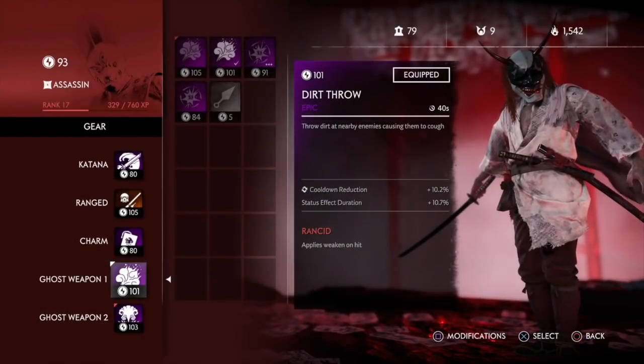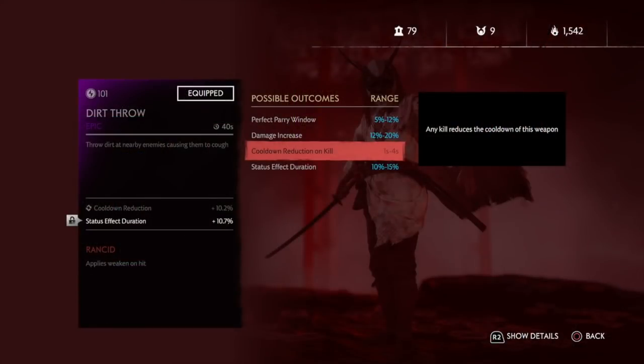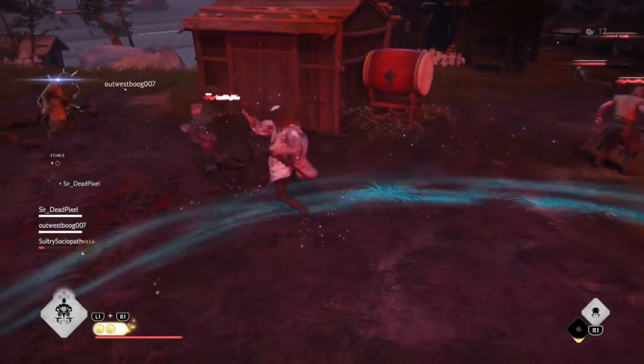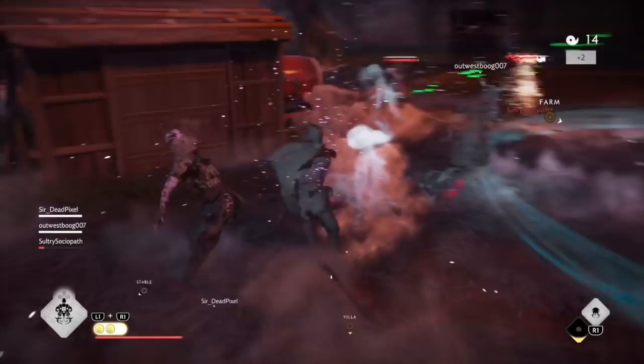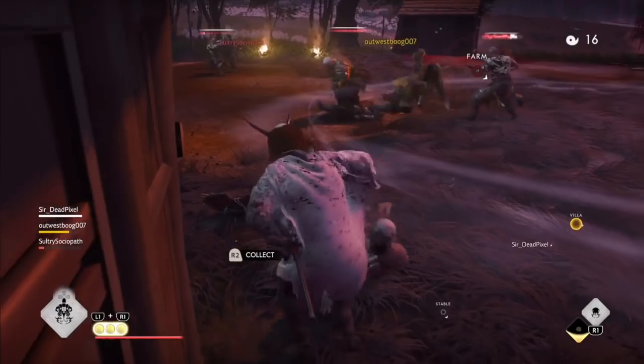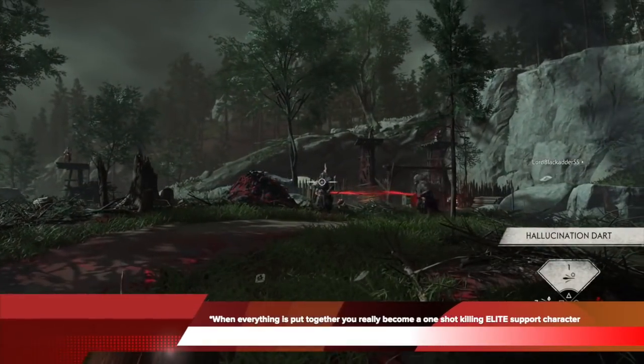For the next ghost weapon, make sure you get the dirt throw that comes with Rancid, so you can apply weaken on hit and cooldown reduction. Also try to get cooldown reduction on kill — you can do a modification and re-roll until you get it. You can see me do the dirt throw, weaken my enemies, which makes me an effective melee character. And because they are weakened, I can also assassinate them right off the bat instead of just doing a critical strike. Dirt throw also has a very fast cooldown, so that's big.